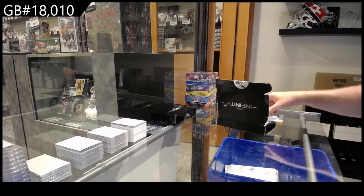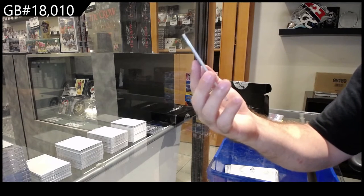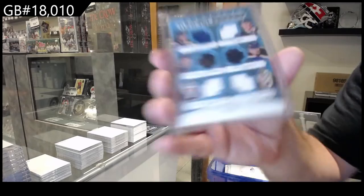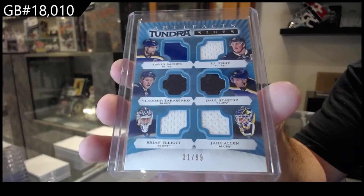We've got a Tundra Sixes Jersey card numbered to 99 for the St. Louis Blues, featuring Elliot, Tarasenko on the back with Oshie, Stastny, and Allen.